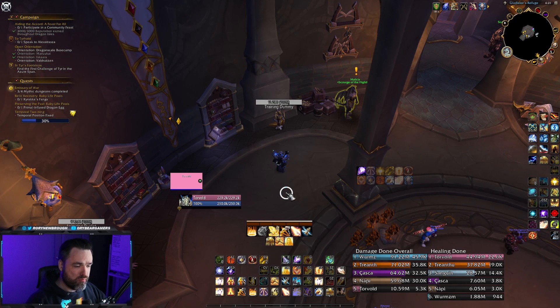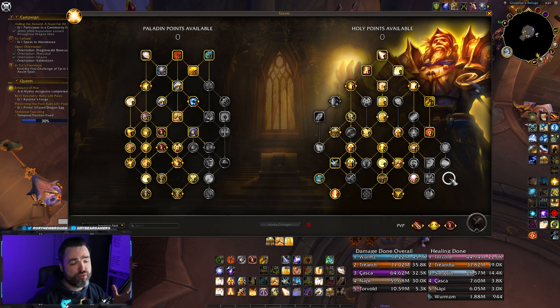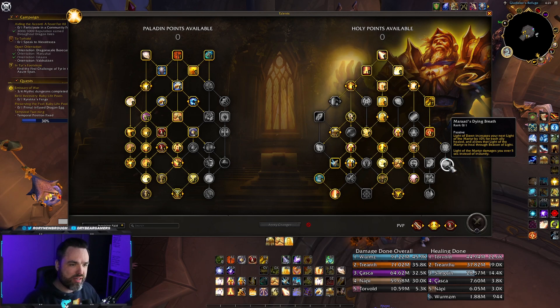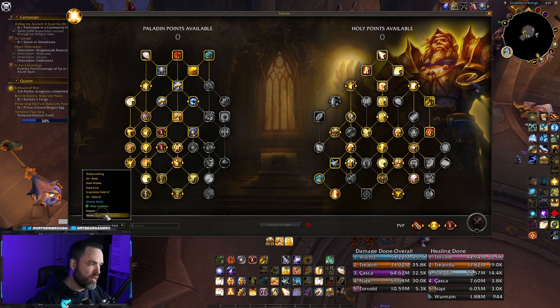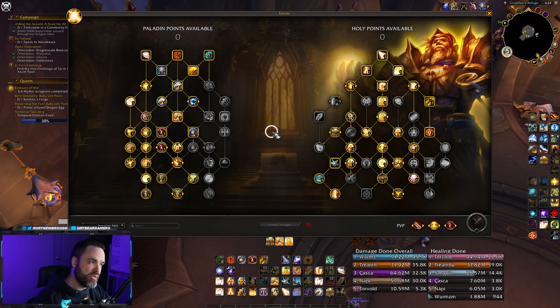Just like we did with the Holy Paladin M Plus guide, we'll go over the builds you have available. Unlike M Plus, there are several builds you can use for Raid with some minor modifications, and there's also a niche build with Marauds that some people like using. If you need these builds, I'll have them down in the description — copy the import string, import it into your game, type in the string, give it a name, and you've got yourself a build.